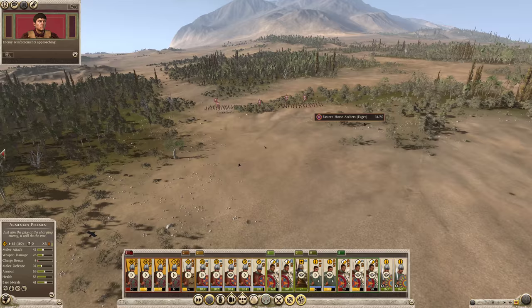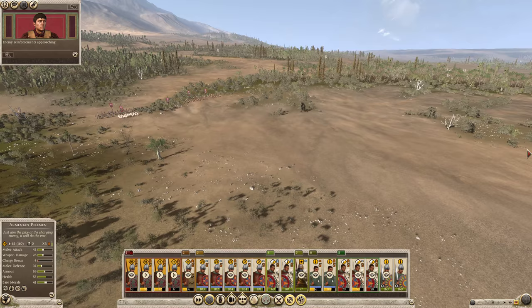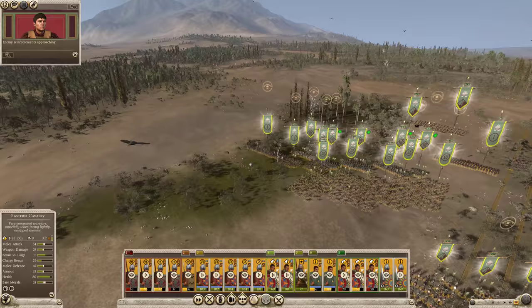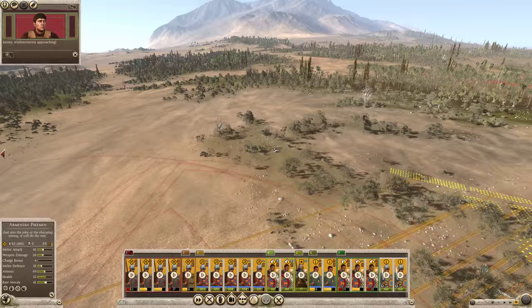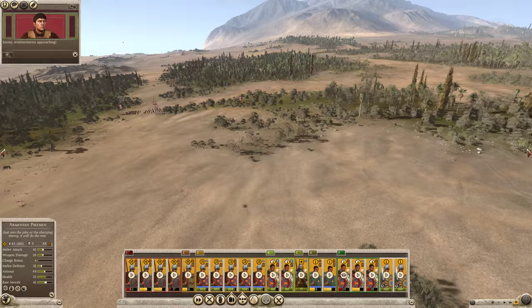Obviously the phalanx is moving slowly. Hello, horse archers. If I can be here and attack from here, I will try to take exactly this position. There is only a little bit of the green area and I'll make sure there is nobody in these trees — if there is, they will be dead. Then I can come and shower them with stones from my slingers.